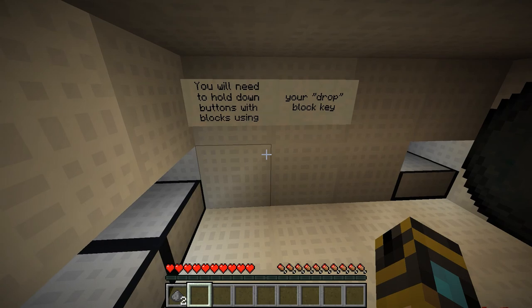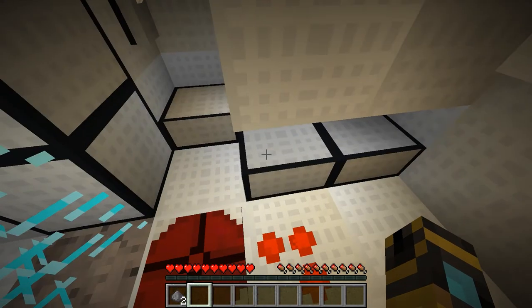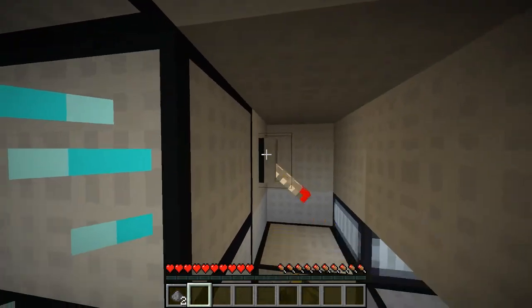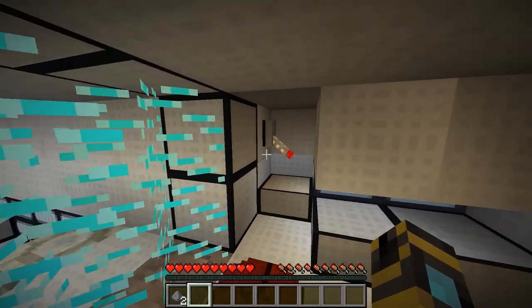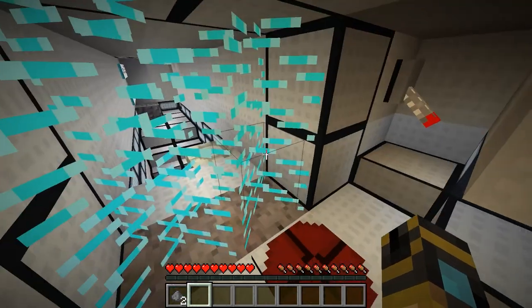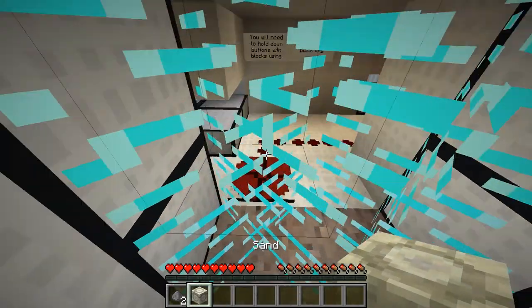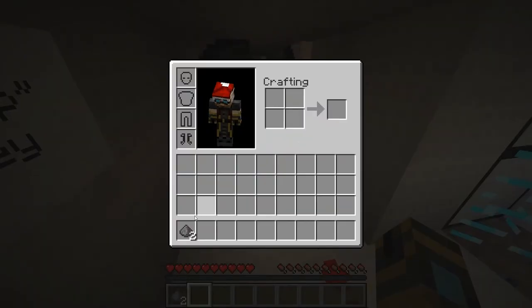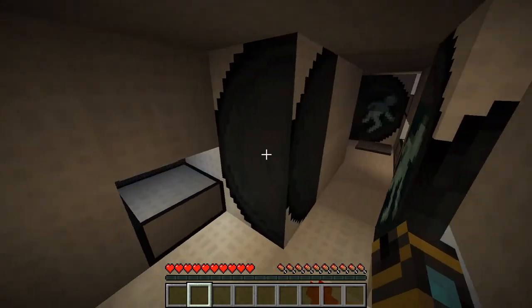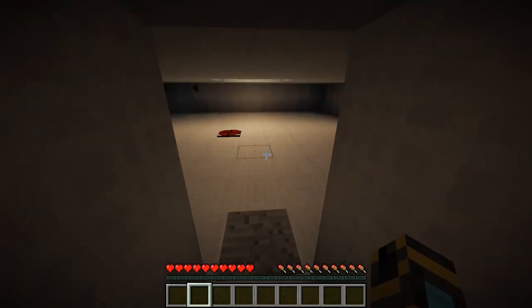You will need to hold down buttons with blocks using your drop key. I don't know what that did. Oh okay, so now I can pick that up and drop it to hold buttons down. I don't think I'm supposed to have this gunpowder - I have no idea where that came from, so I'll just keep it. Alright, on to the next chamber.